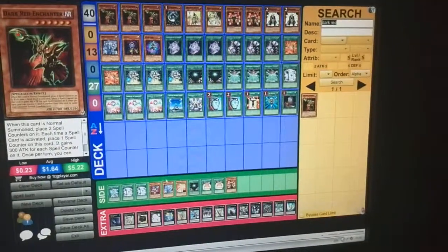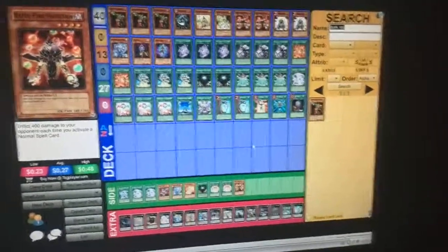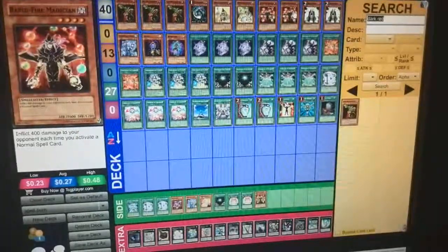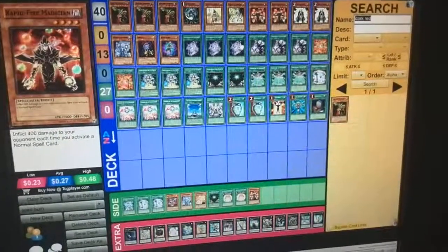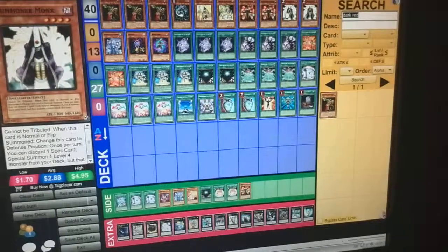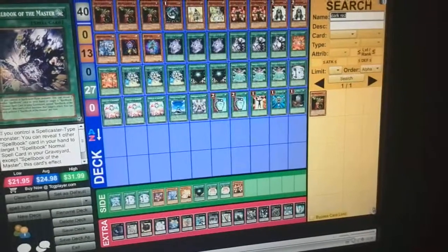Try the deck out. It's not the best, but this is just a fun deck, a little idea. If you can get off Rapidfire first turn and just go bum-bum-bum, or you summon along, discard something, get Rapidfire going, do your Secret run — and there you go. 400, 800, 1200.